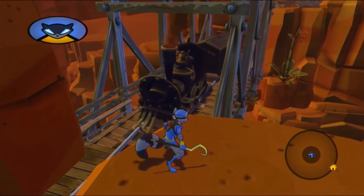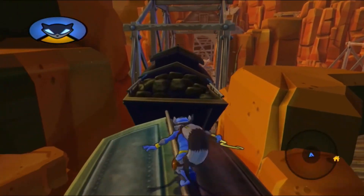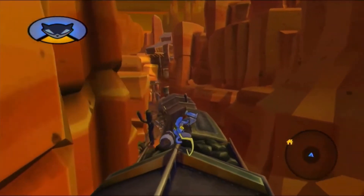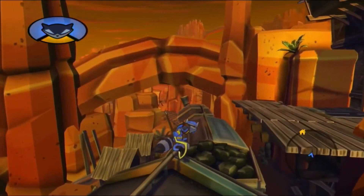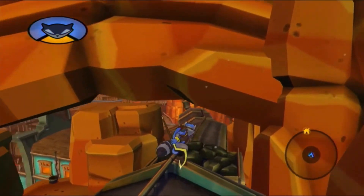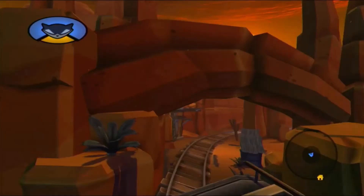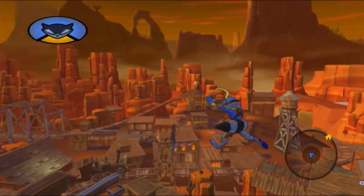Now let's end this video off with a fun glitch. Basically, you just hop on the highest part of the train, wait for Sly to go through the rock, and once he goes through it, his tail should start glitching out. Once you jump after that, you'll go flying into the out-of-bounds area — and it's pretty funny.